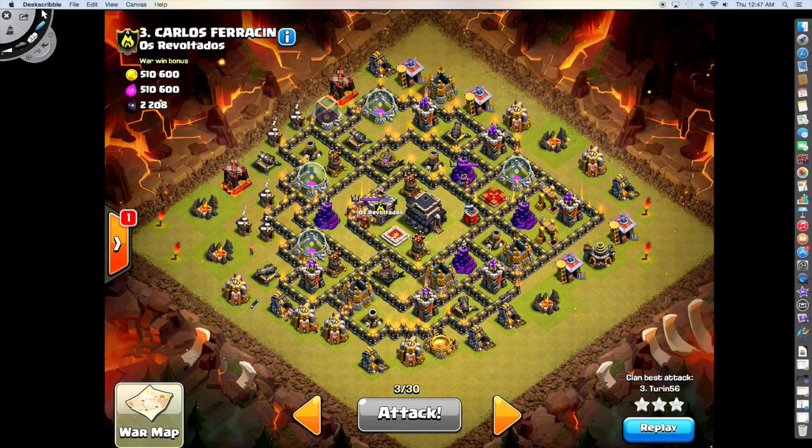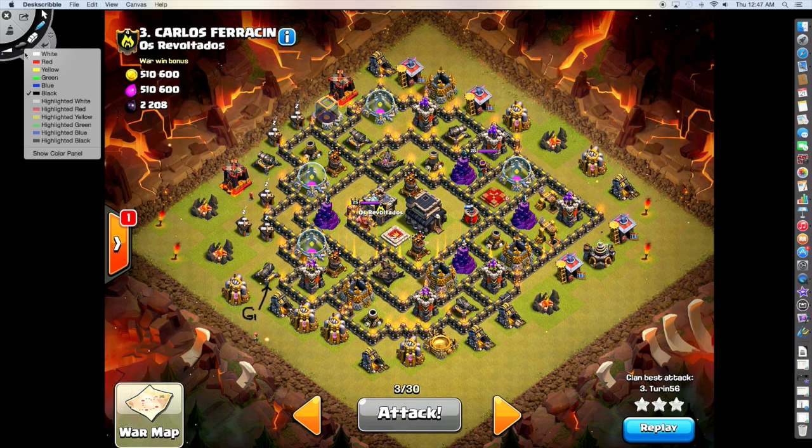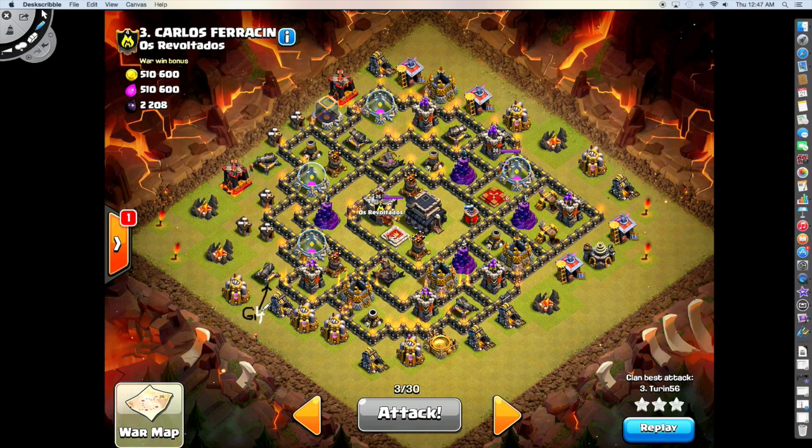I started off with a lure. I dropped one Giant in on this cannon here to distract, and then I pushed in four hogs. Probably could have gotten away with three, but I wanted to make sure. Those 25 troop spaces get me both of these defenses as well as the full lure, and I also got a Tesla to pop over here as well.